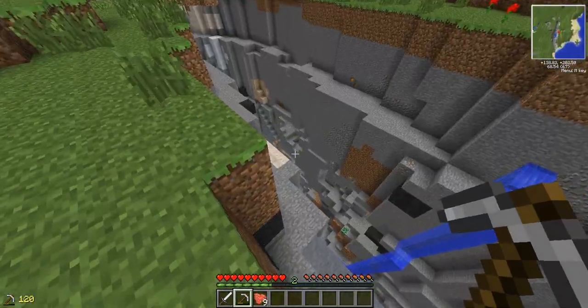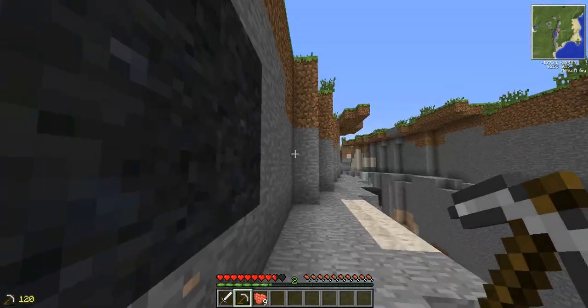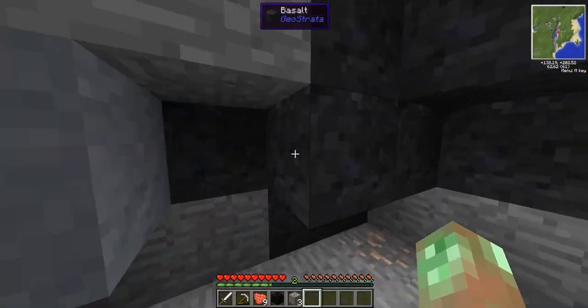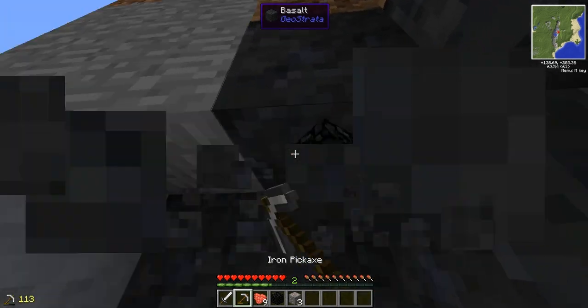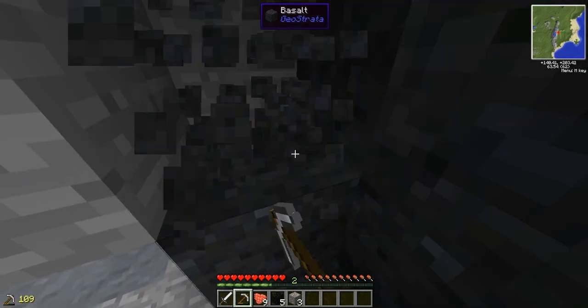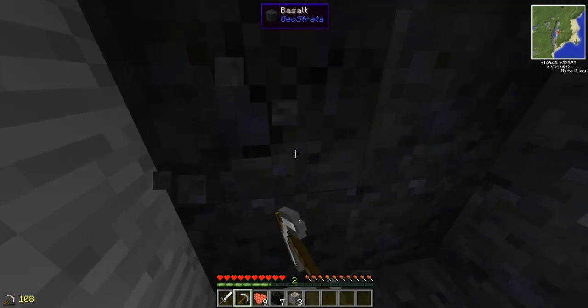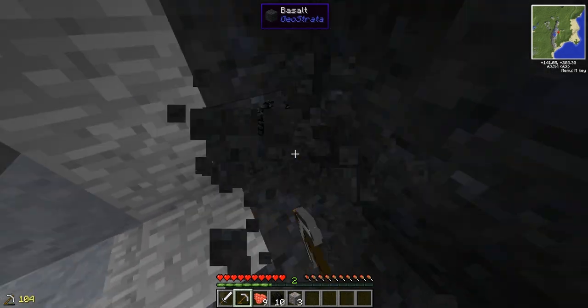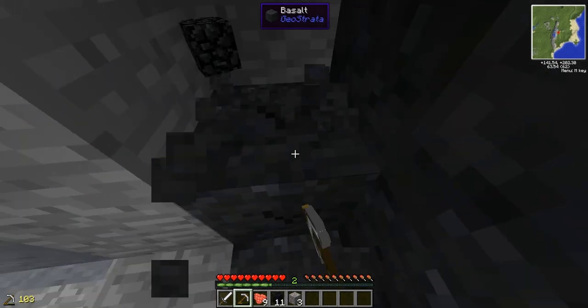I don't want shale. Shale is terrible building material, at least from a durability standpoint. I suppose I just like basalt because it makes blood altars look really cool when you build them out of it. You'll see what I'm talking about. Wink wink, nudge nudge.